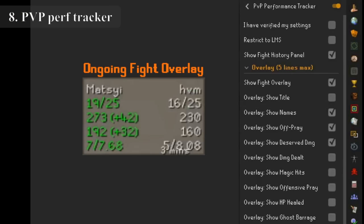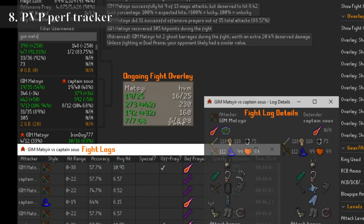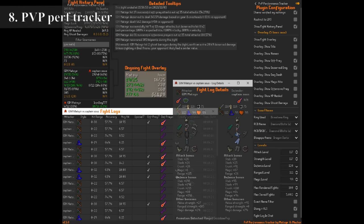PvP Performance Tracker is such a useful tool for showing you where you're going wrong or right in PvP. It gives you information on how often you hit off prayer, breach attack style, how often you get your offensive prayers right, your damage done, and also the damage you should have done in case you got really unlucky with the RNG.